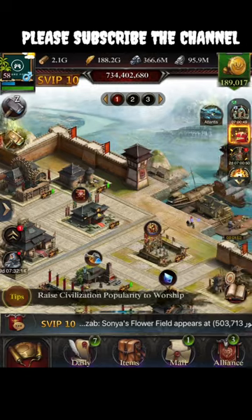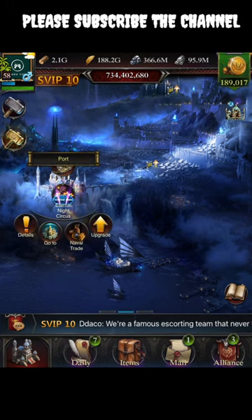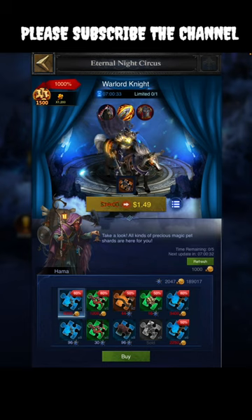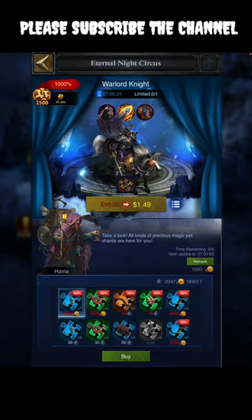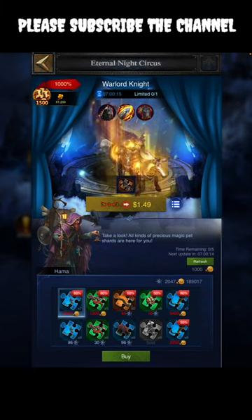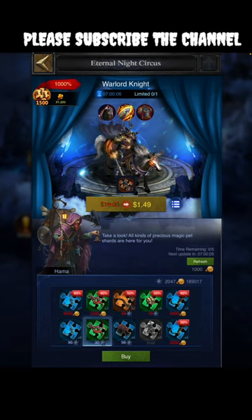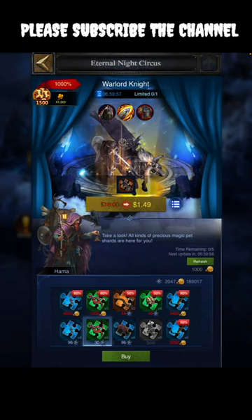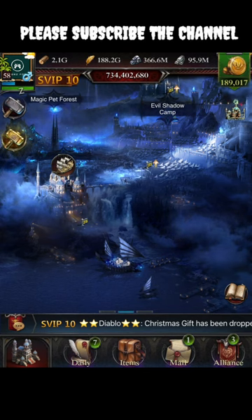Let's start with the events. First, a new part of the Eternal Night Circus is being unlocked. In the port area you can find the Eternal Night Circus event. A new pet called the Warlord Knight is available — you can unlock it by buying packs. You can also exchange pet shards for different pets at various levels (1, 2, 3, etc.) using gold or other materials. You can refresh available pets and shards for 1,000 gold each refresh. Don't miss this event if you want shards for a certain pet in the Eternal Night Castle.